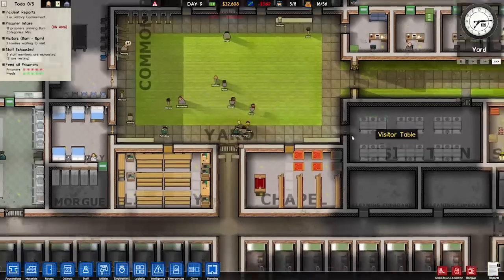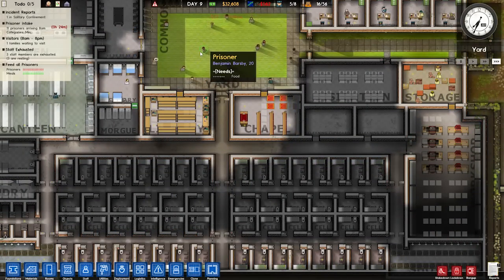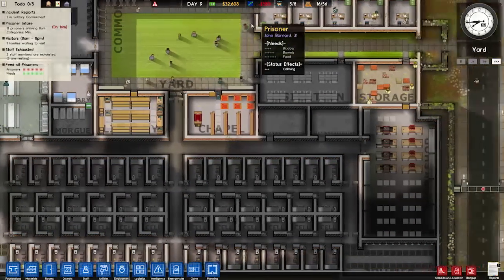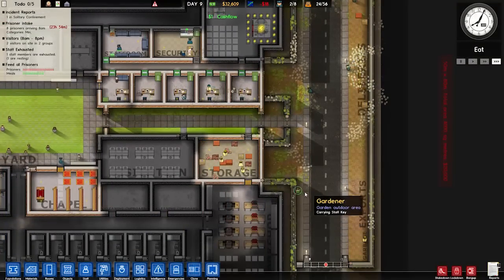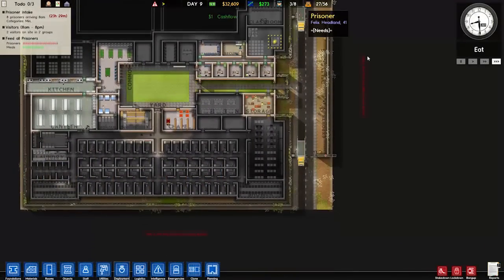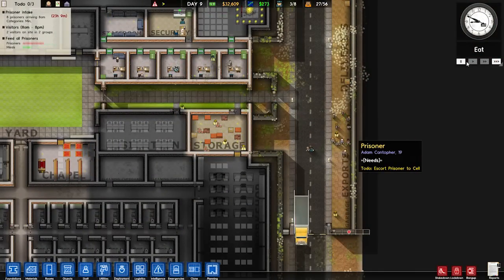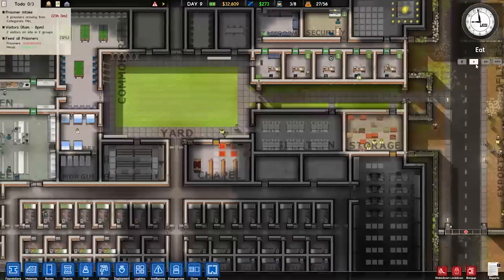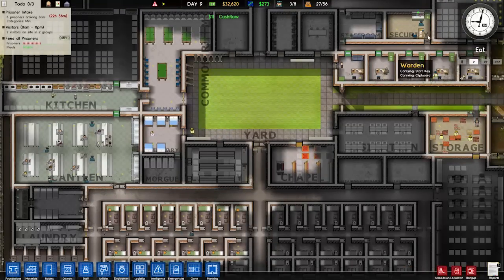We're gonna have some new prisoners in 50 minutes. Hopefully we'll start breaking even. How much should we get from low risk? I think we need about 50 for low risk, so we might not actually be breaking even yet. Need a lot more prisoners. There we go — minus 18, that's not bad. 273! Hey, breaking even. So here are our new prisoners coming into the prison. We should have five guards in the canteen, and then three of them should be free.